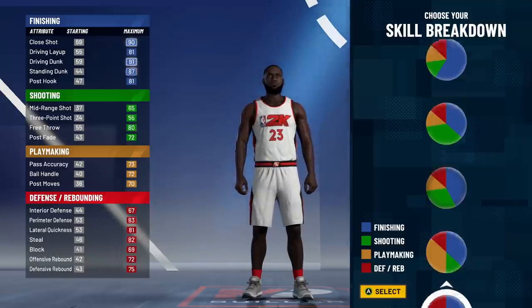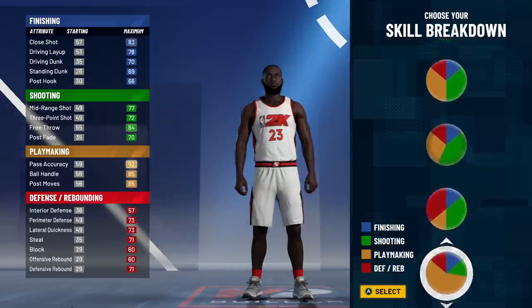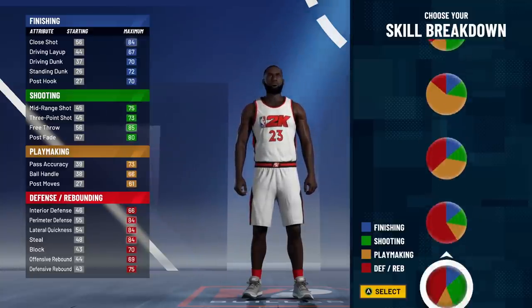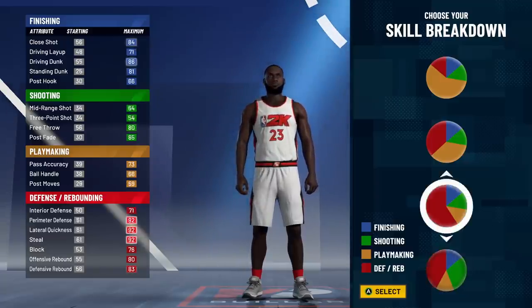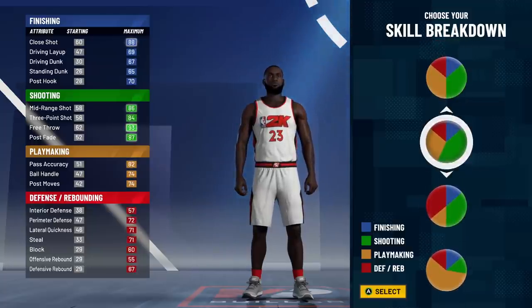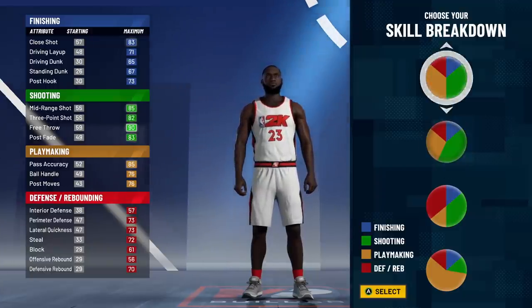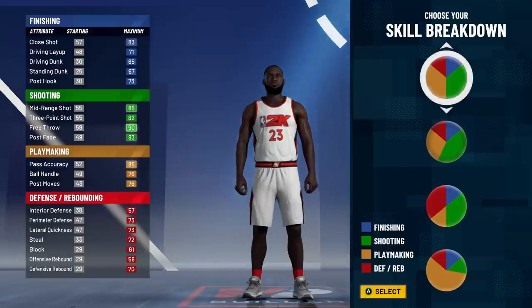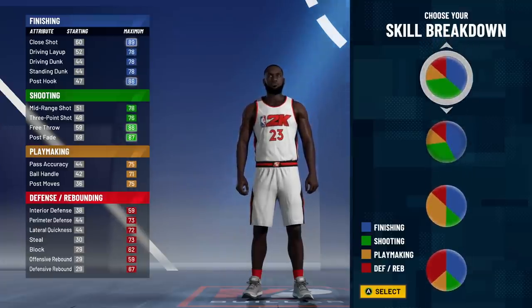One pie chart is shooting and finishing but leans more towards finishing. Another is shooting and finishing but leans more towards shooting. There's also playmaking and shooting leaning towards shooting, and defending and shooting leaning more towards defending. Be careful with these new pie charts — you do not get Hall of Fame badges on both categories, only on the bigger one. So on the evenly split chart you get Hall of Fame playmaking and shooting, but on the leaning ones you only get Hall of Fame on the dominant side.